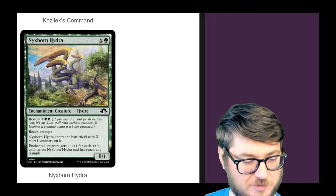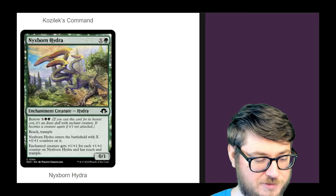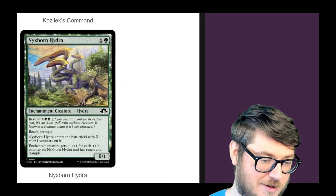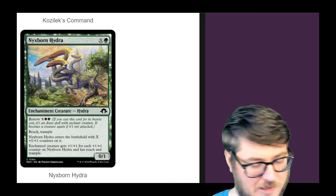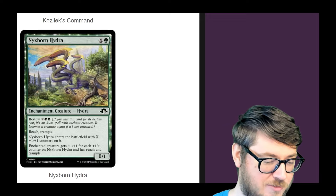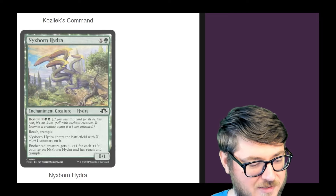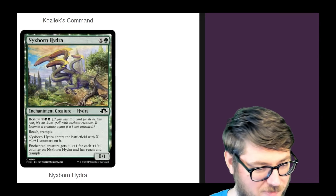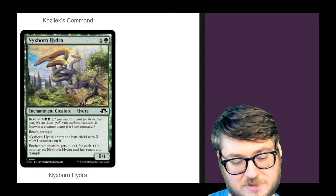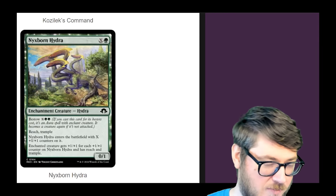There's a new Hydra — a bestow creature with reach and trample that enters with X counters on it. If you bestow it onto something, that enchanted creature gets the investment you made plus reach and trample as well. I'm glad they're making bestow so much more powerful. Historically in Theros, the bestow cost was so incredibly expensive it wasn't really worth doing. They seem to be making the bestow cost way more fair and valuable, and I'm glad — because these might see a lot of play, especially in Commander.